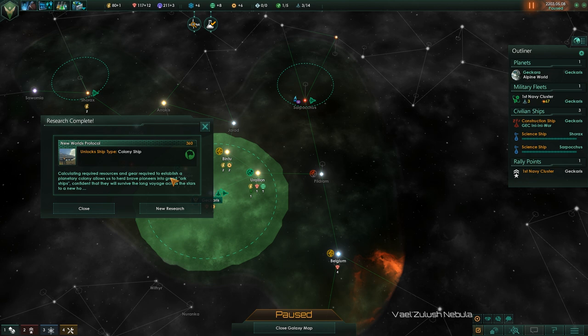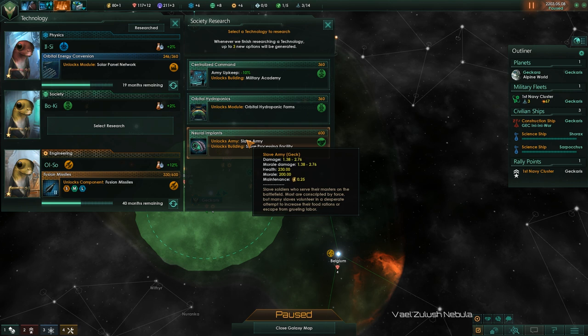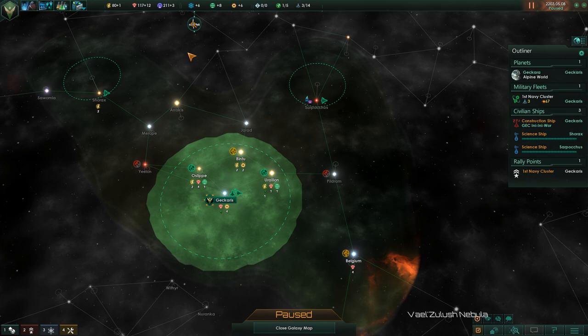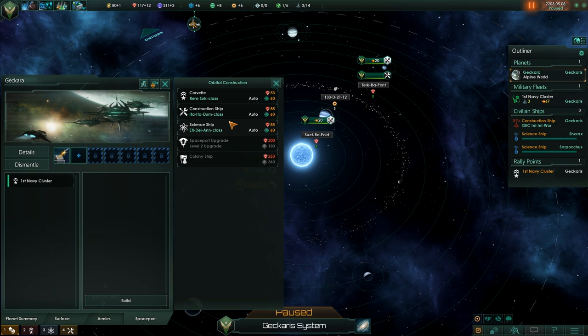We've got colony ship research. Slave army — we're collectivists, but I'm not sure we want to do this whole slave thing, it seems a little bit iffy. Orbital hydroponic farms — we'll do it because it could be useful, but it's generally not something I go for. How are we doing for minerals? Yeah, we can afford more. That said, we should probably be saving up for our first colony ship — I need like 253.